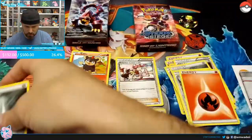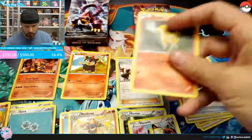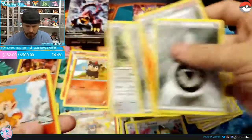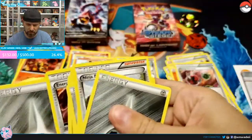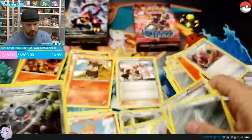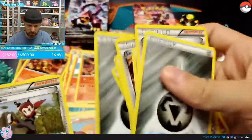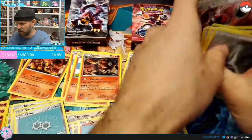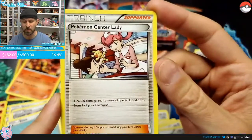Pokémon Center Lady was a new card for this deck. We've got Meowth — our only Meowth — Rapidash, Monferno, Ponyta, Litleo, Chinchar, another Klang, Klinklang. All the other trainers were the same as the previous deck, so we'll just go through the one new trainer: Pokémon Center Lady, which heals 60 damage from your Pokémon and removes special conditions.